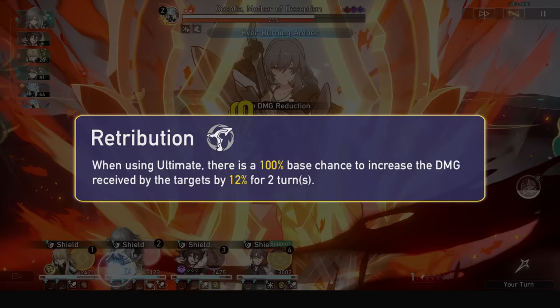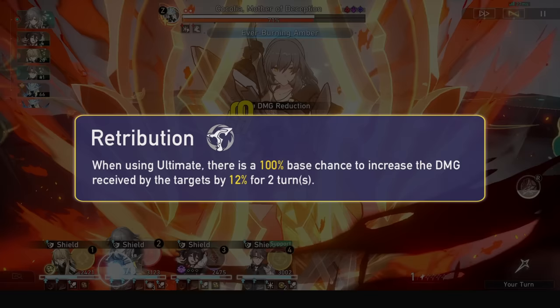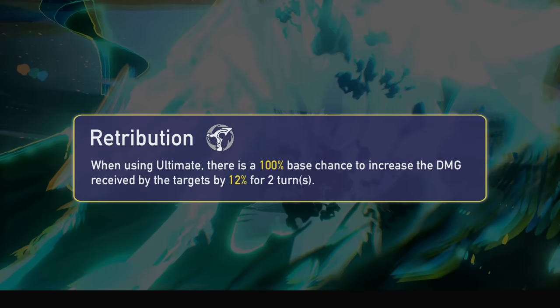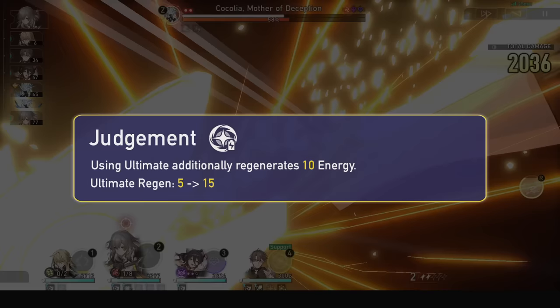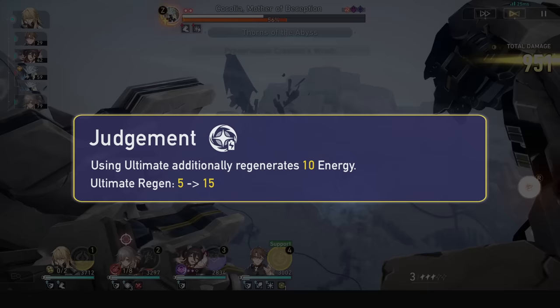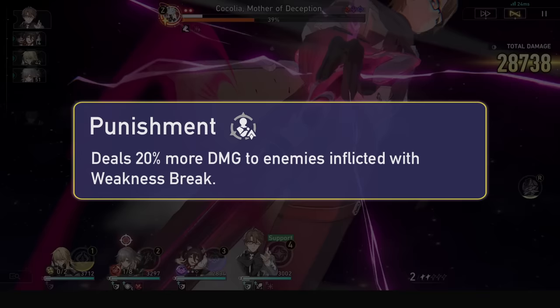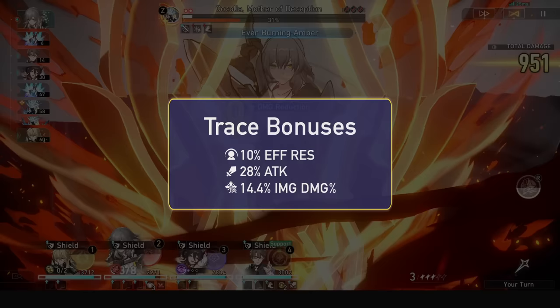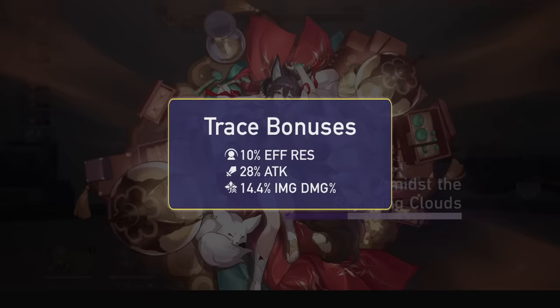Now for traces. His first ascension passive grants his ultimate a 100% base chance of applying 12% vulnerability to all enemies for 2 turns — a straight-up 12% damage boost for your whole team. Very strong A2. His second regenerates 10 extra energy upon using his ultimate, now letting him regenerate 15 energy total — a must-activate for rotations. His final trace makes him deal 20% more damage to enemies inflicted with weakness break, and with his toughness damage and pushbacks this has a ton of uptime. His trace stat bonuses grant 10% effect resistance, 28% attack, and 14.4% imaginary damage.